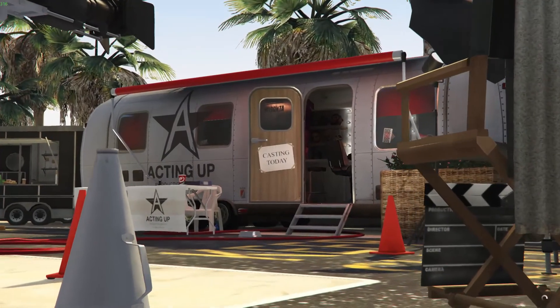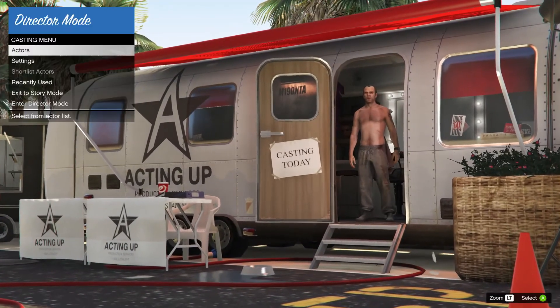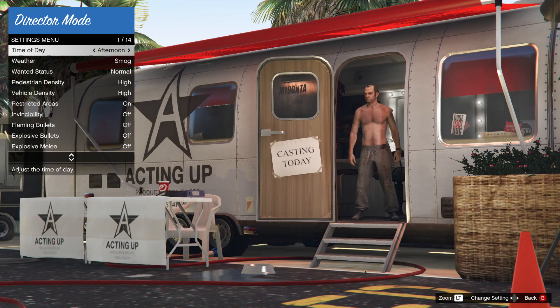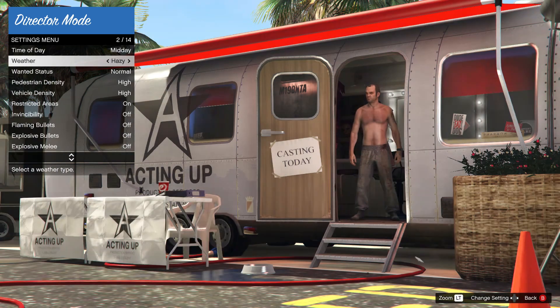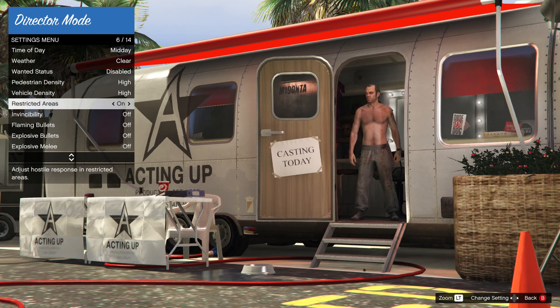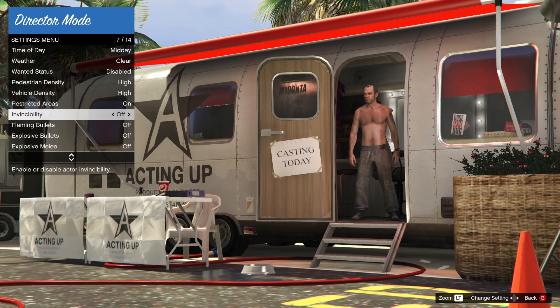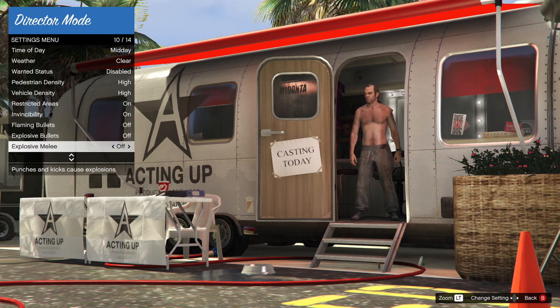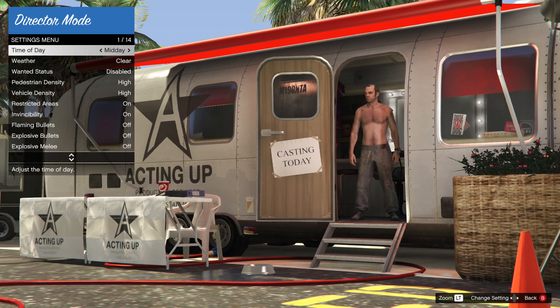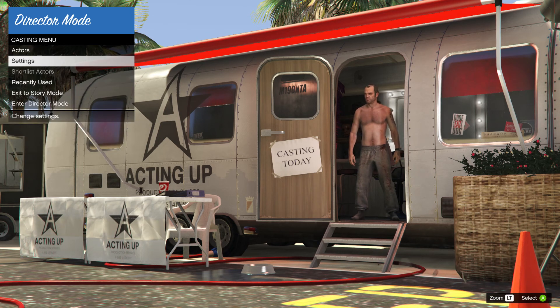Once we did all of that, we need to start Director Mode and apply the options settings I'm about to show. Remember to set the low gravity option on, as well as god mode and clear weather. Low gravity will help us with controlling the jet easier by a lot.